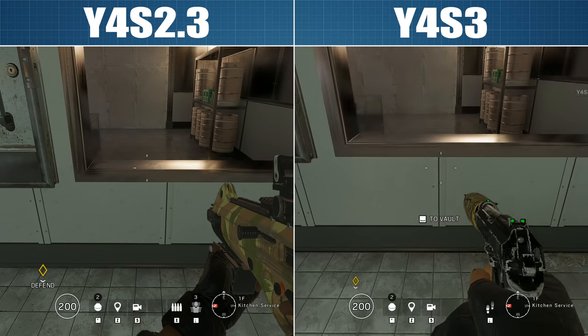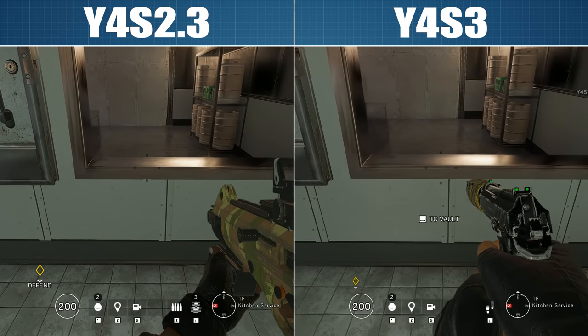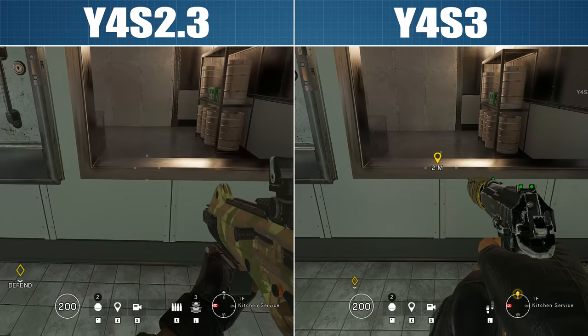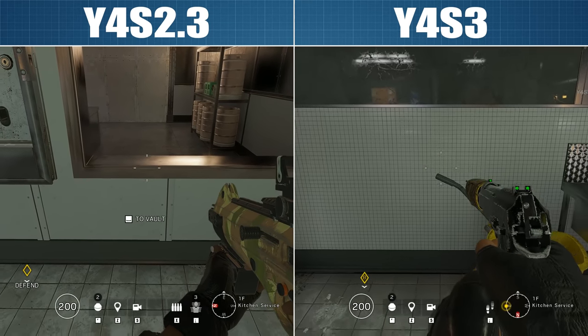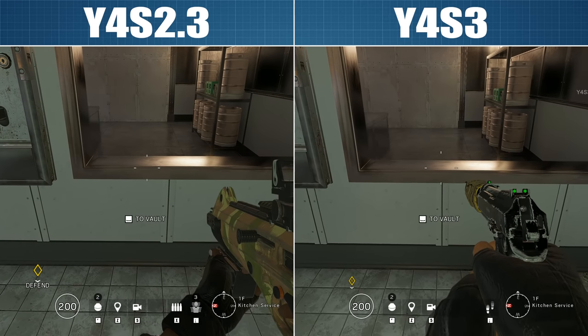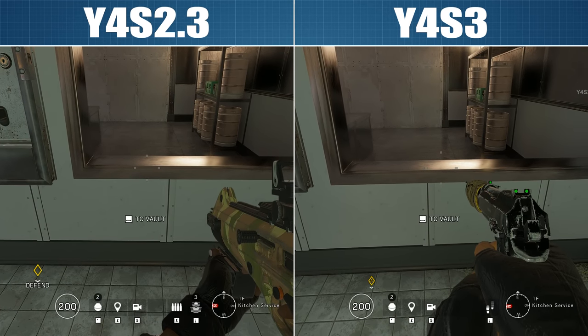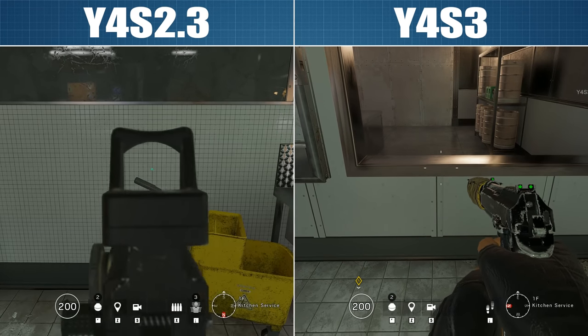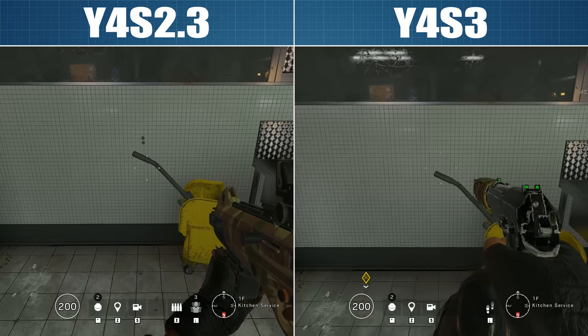A change coming in for all operators is that the distance at which they can vault onto or over hip-high objects is being restricted to 2m, down from 2.5m. I tested and compared this in game and the change feels almost unnoticeable — half a metre is not a lot and it shouldn't really make much of a difference.